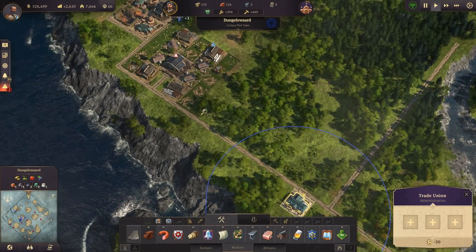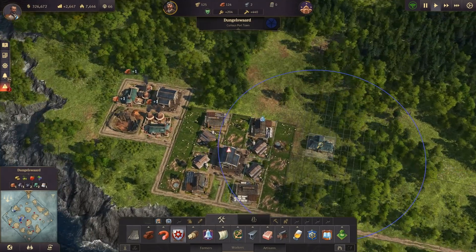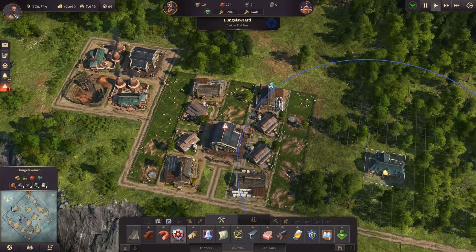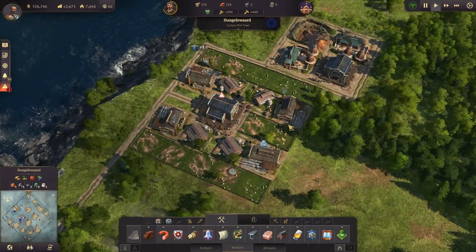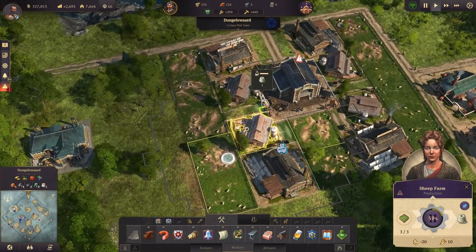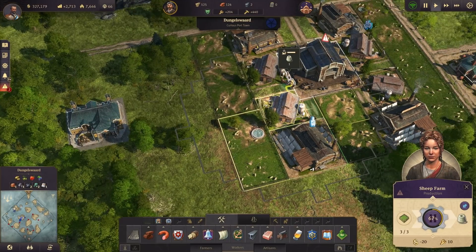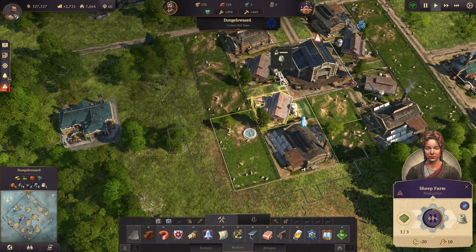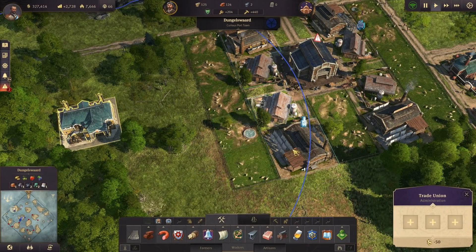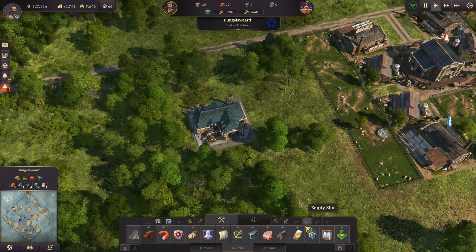However, it needs to be the buildings, not the actual fields. So for example, if I put the trade union house this way — this is one of the layouts for the worker outfit — this pig farm has fields here and one field over here. Even though that field is outside the range of the trade union house, it will still be affected, because it's the actual building that matters. As usual, we're gonna start in a corner.